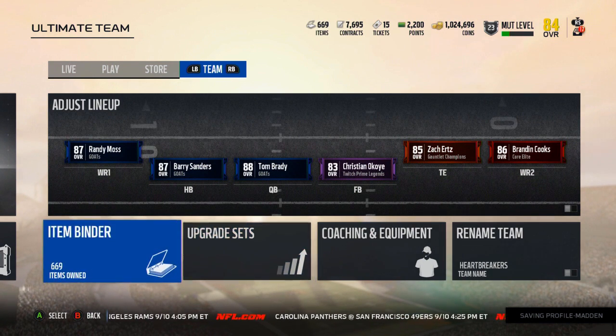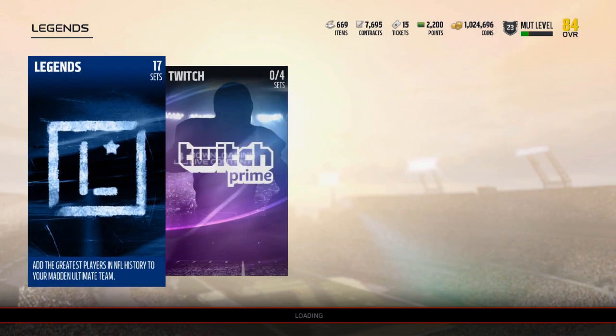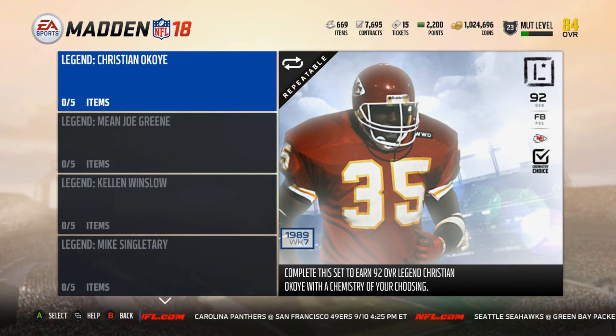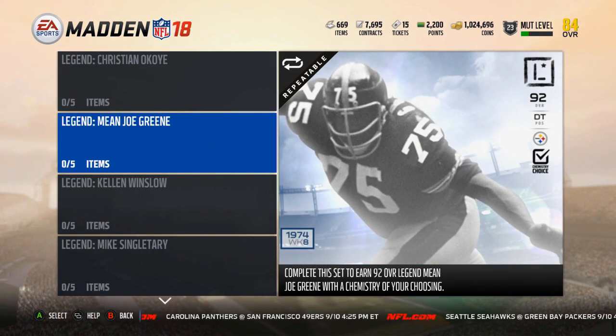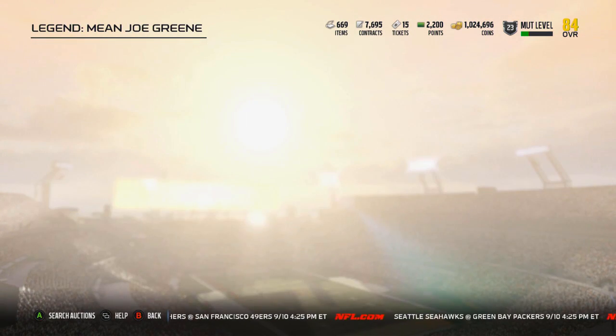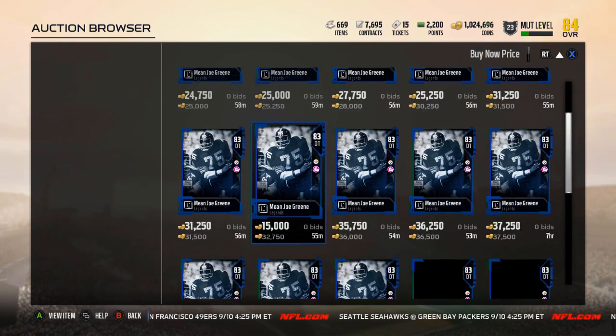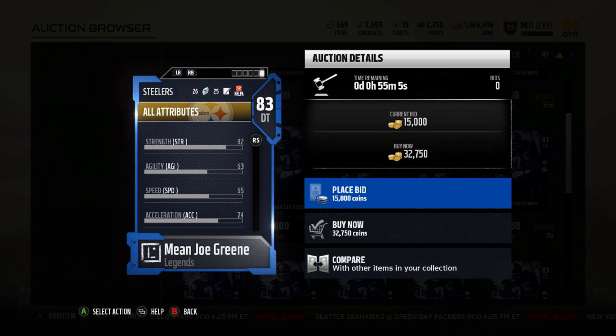The Rodneys were pretty easy, but let's take a look at the cards and then we will go ahead and rip one Legend Fantasy pack. Mean Joe Green — we'll start out with the low 83 overall one, more of the budget one that you can get on your team. Obviously he'll come down to around 12, 15k.